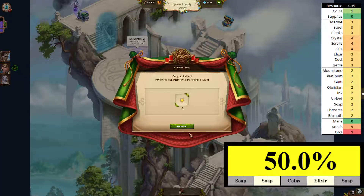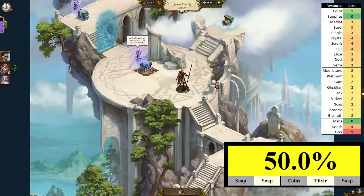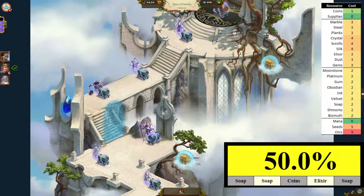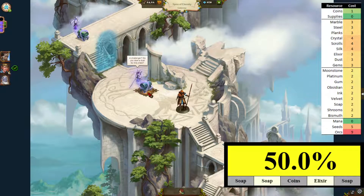We're barely not even halfway through level one, and we've collected four chests: one purple, two gold, and one regular. Wow — three catalysts, not bad.